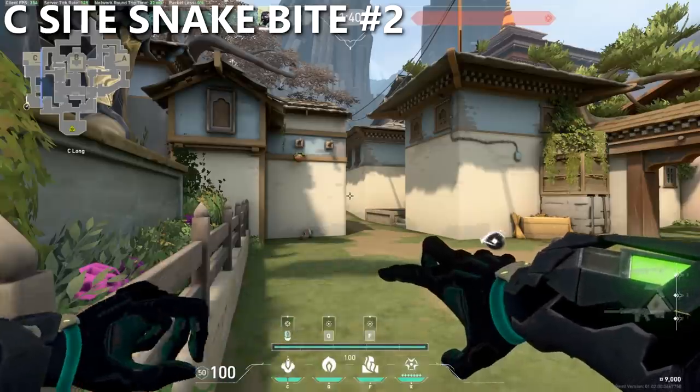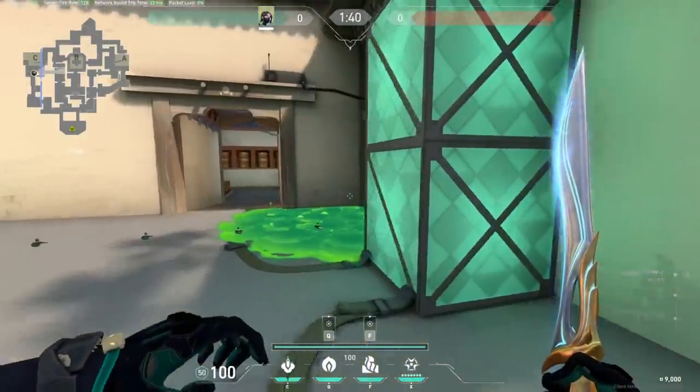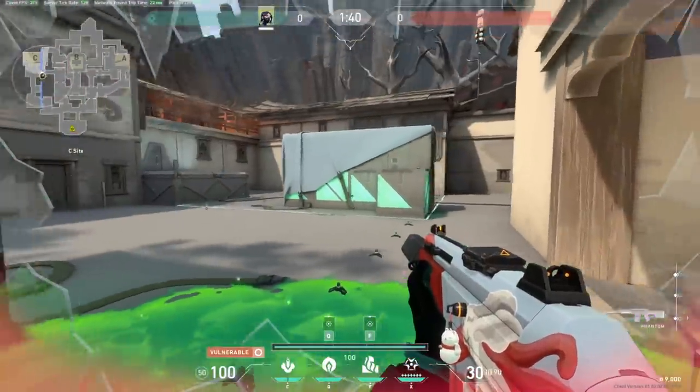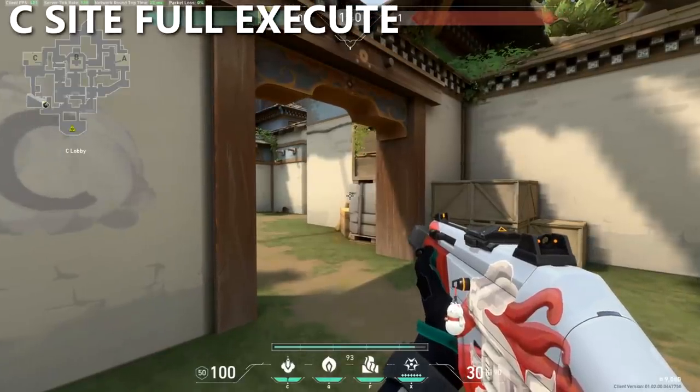For the second snake bite lineup from the same corner, aim at the white square at the top of the roof and shoot. This snake bite lands at this corner, which — along with behind the box — is a very common spot that players will hold. The full C-Site execute should look something like this.